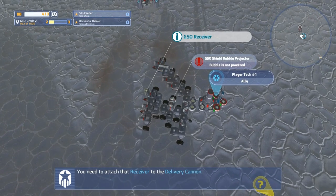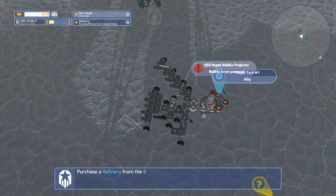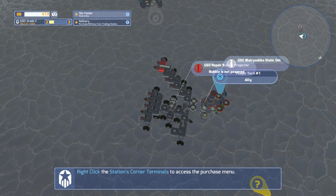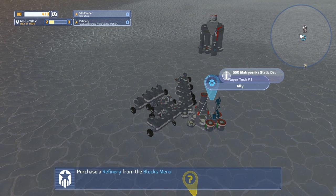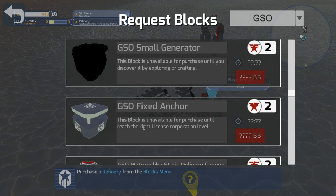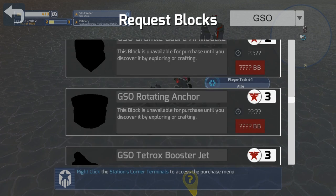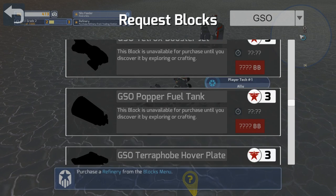Oh, what did it drop? Okay, so it dropped a receiver. We're going to pick that up and attach it. If you have a receiver here, it can take the stuff from you and sell it. Purchase a refinery — right-click the station corner to access the purchase menu. I've already done that. These GSO fixed anchors are really good for like a guard tower — you can put those things down on the ground. These GSO rotating anchors are better because they spin around and fight whatever you want.